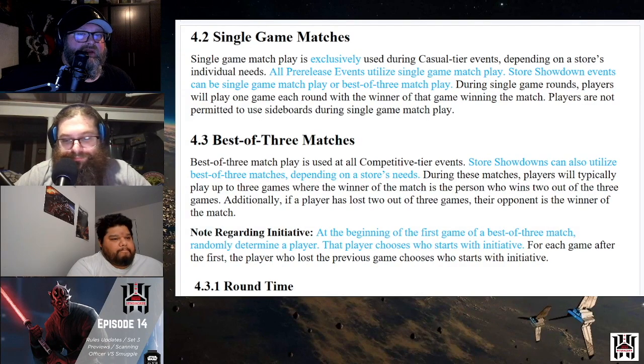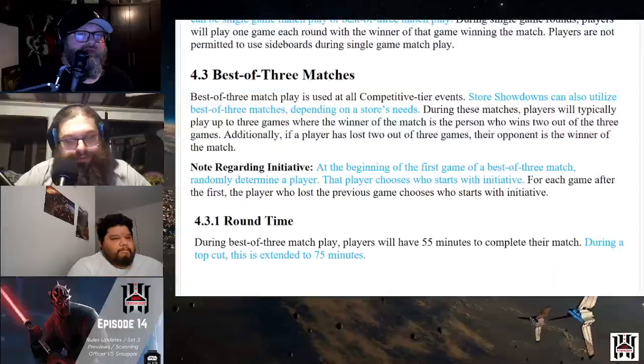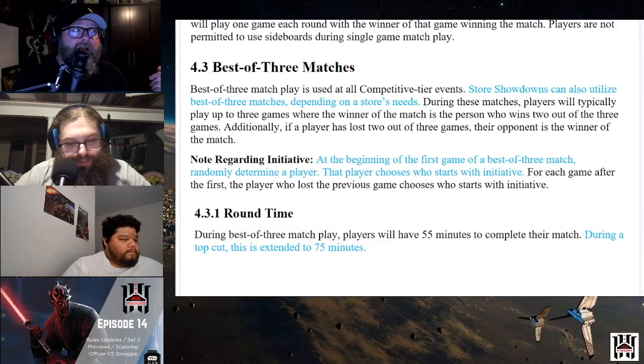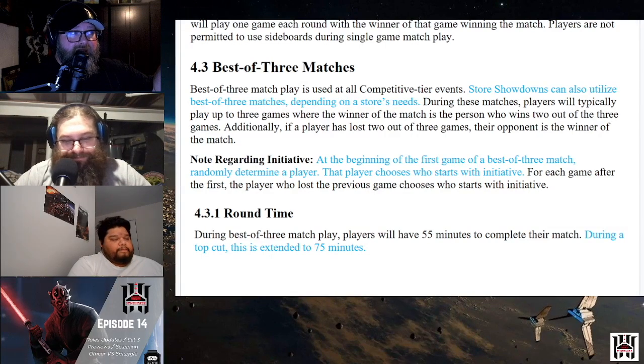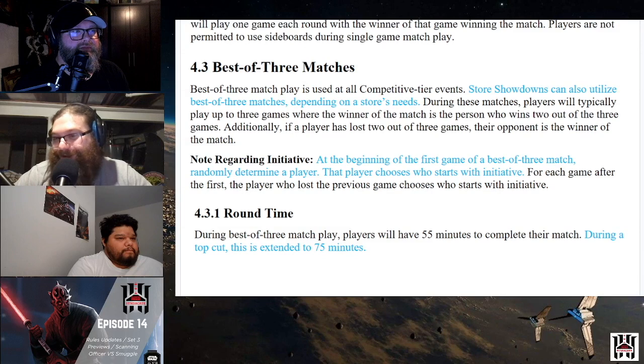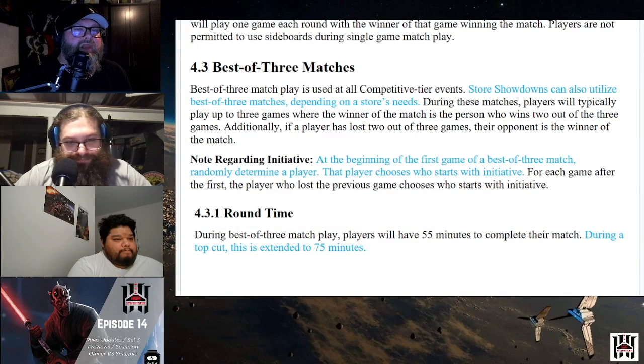They added a note regarding initiative at the beginning of the first game of a best-of-three: randomly determine a player, then that player chooses who starts with initiative. That's a change — before, whoever won the roll had to go first. This makes a lot more sense because there are certainly times you don't want to go first, especially if you have Jabba and want to give the bounty. When we ran our store showdowns, we always just let people choose anyway because forcing it seemed horrible.